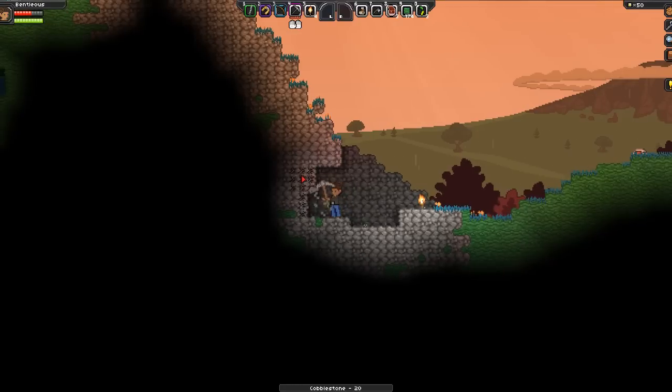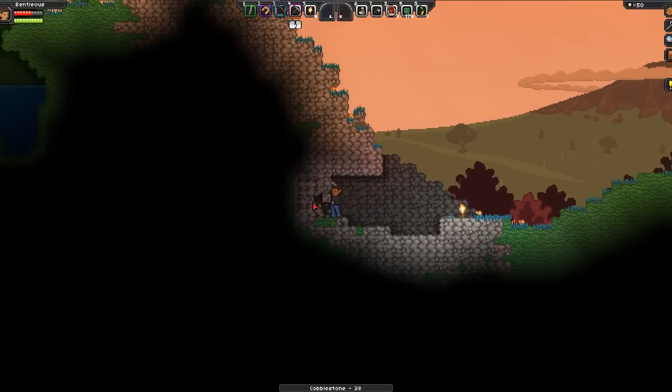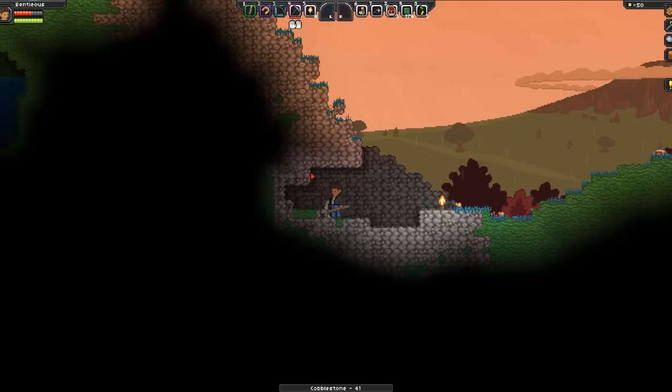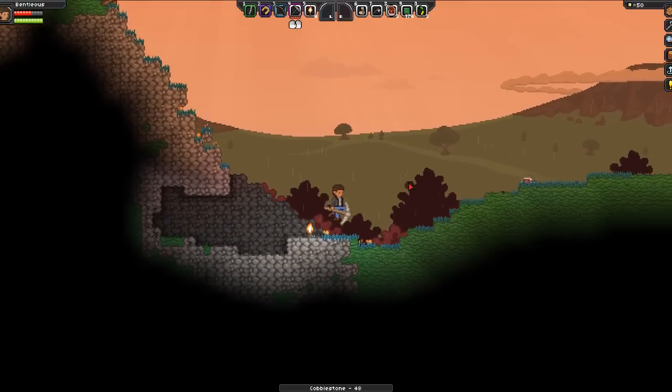Okay, I'm getting the impression this planet has a lot of rain. I don't know how I feel about this — actually the rain's not too bad. It's kinda peaceful, kinda like it. Alright, we've got plenty of cobblestone.